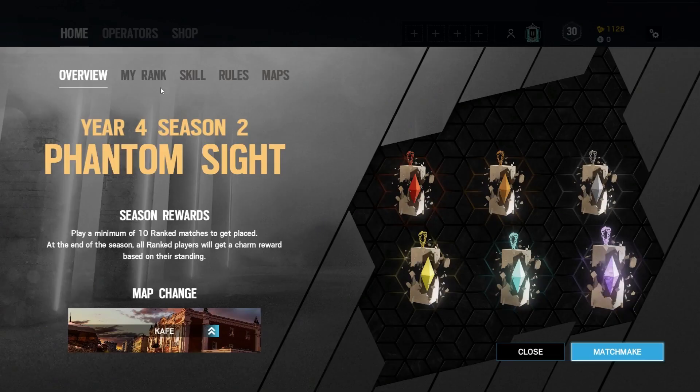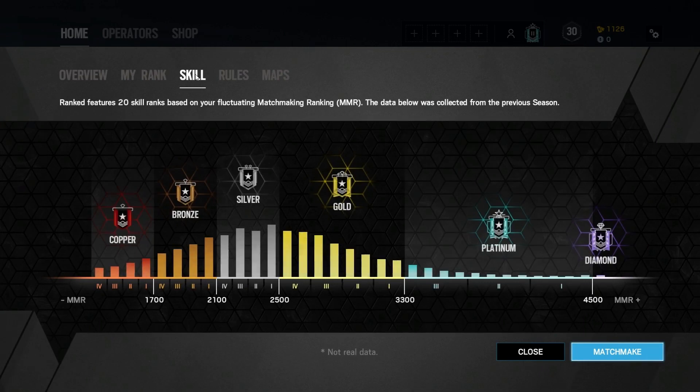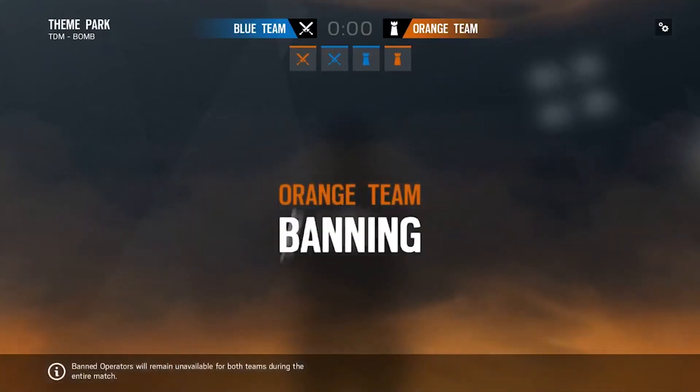In Ranked now, when you play a round it's going to be consecutive — either all attack or all defend. We saw that players actually learn a lot from their first attack round; if they're attacking the next round they're more likely to change tactics. When you're attacking consecutively it puts you in a state of mind that makes you want to try new strats and adapt to the other team.